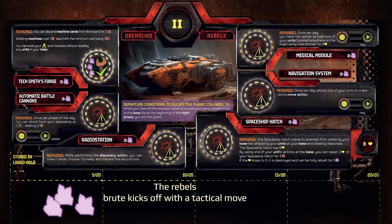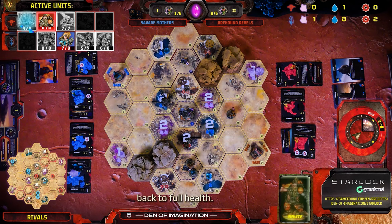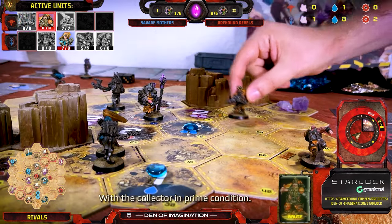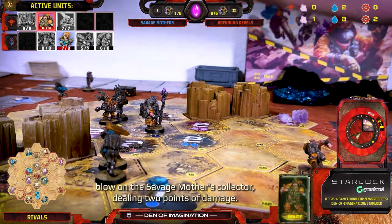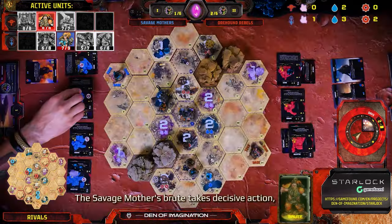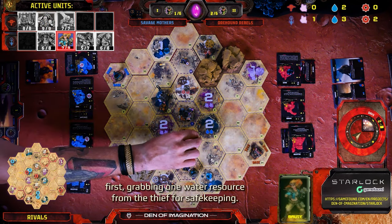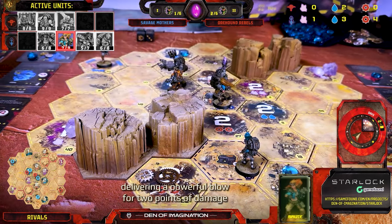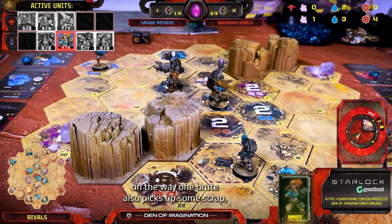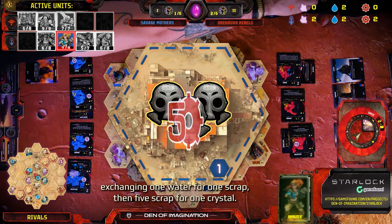The Rebels' Brute kicks off with a tactical move by repairing the Medical Module and using it to heal the Collector back to full health. With the Collector in prime condition, the Brute charges forward and lands a solid blow on the Savage Mothers' Collector, dealing two points of damage. The Savage Mothers' Brute takes decisive action: first grabbing one water resource from the Thief for safekeeping, then charging at the Rebels' Collector and delivering a powerful blow for two points of damage. On the way, the Brute also picks up some scrap, exchanging one water for one scrap and then five scrap for one crystal.